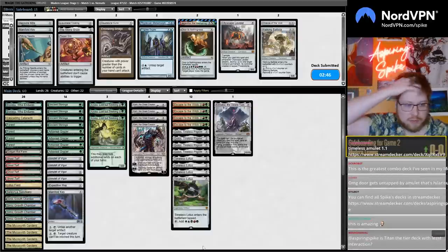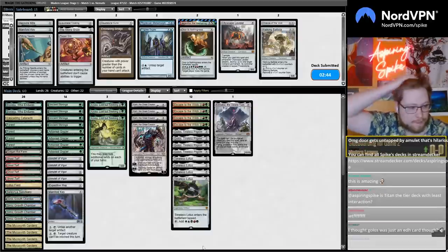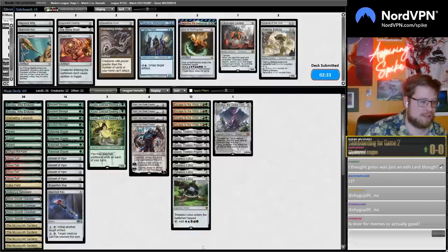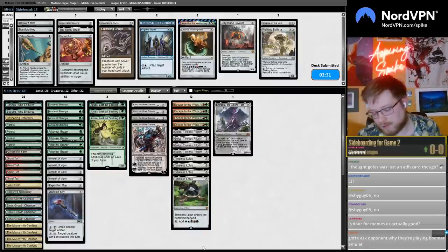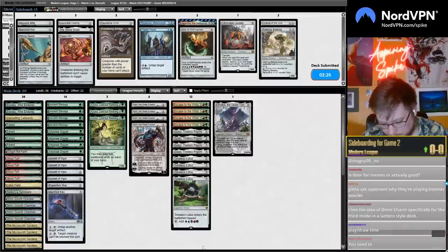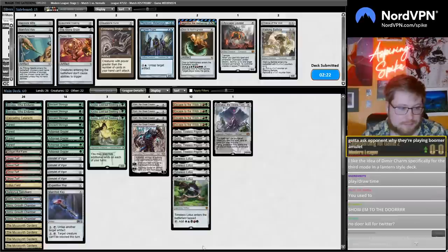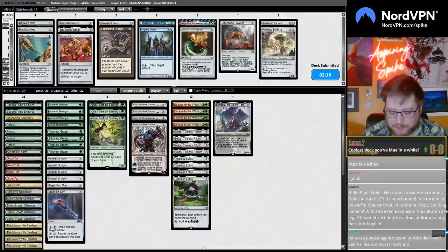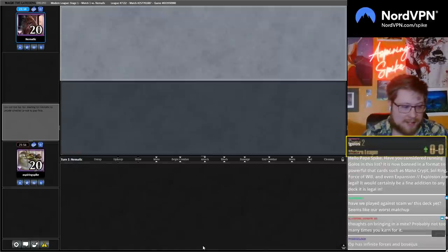All right, this is the superior Amulet deck confirmed. Do you get extra land drops if you legend-rule? No, you don't. It's a tiny tier deck with the least interaction. I mean, Belcher probably — Yawgmoth doesn't have a lot of interaction, probably has more than Titan. No door kill for Twitter? We did just door kill — I've doored like five or six times. I don't know how many times I need to tweet about the deck.